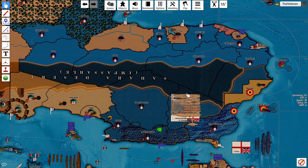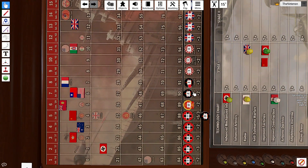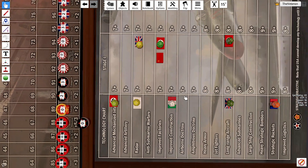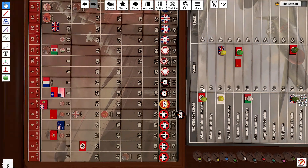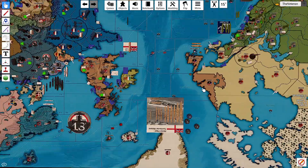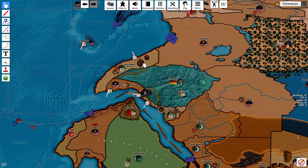It's a twelve — okay. Here's Italian tech proof construction, rolled a five. Alright, combat moves — they all have the Abyssinia attack.